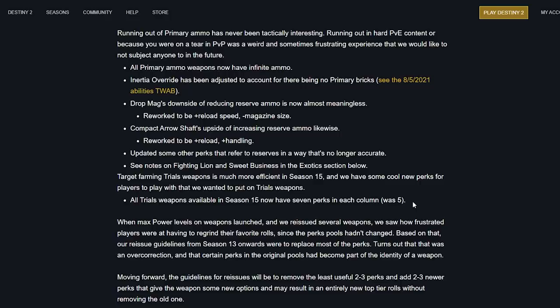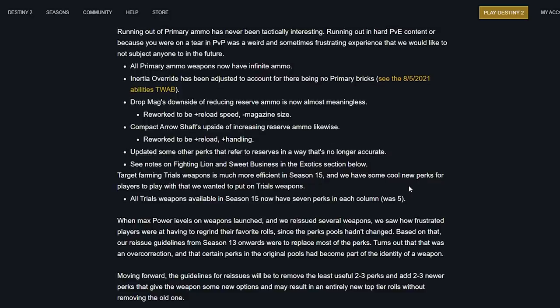Target farming trials weapons is much more efficient in Season 15 — there are some cool new perks to play with that they wanted to put on trials weapons. All trials weapons available in Season 15 now have seven perks in each column. That was five before — very confused for a minute but that's cool.